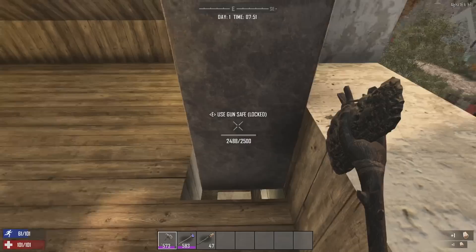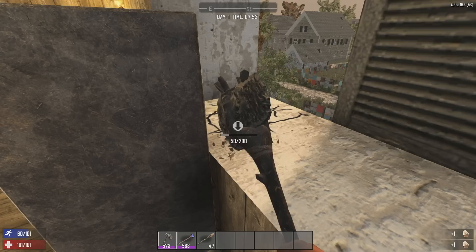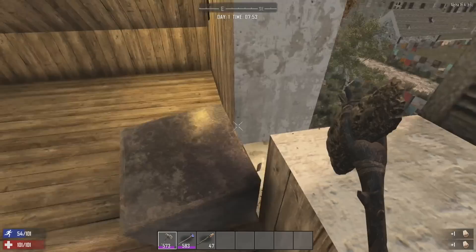Instead of having to sit here with a stone axe breaking into a safe for hours, you can just take these four blocks out and the safe drops.